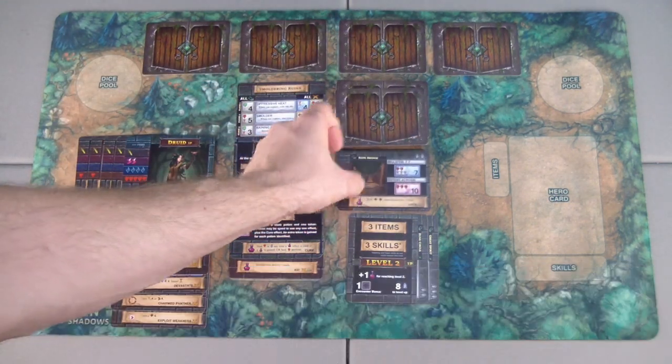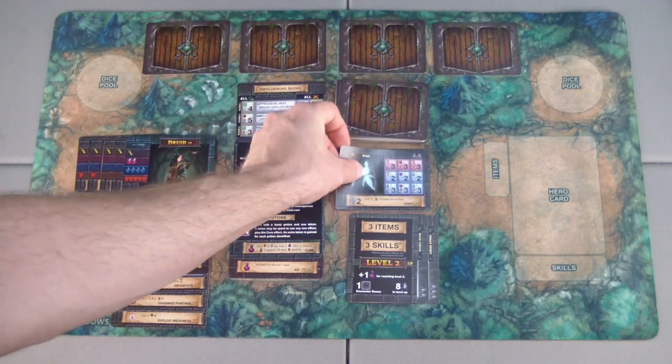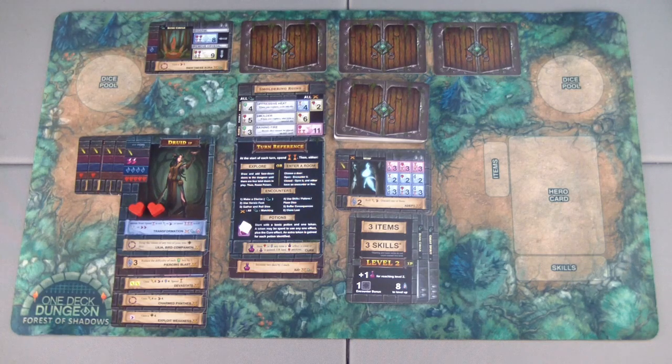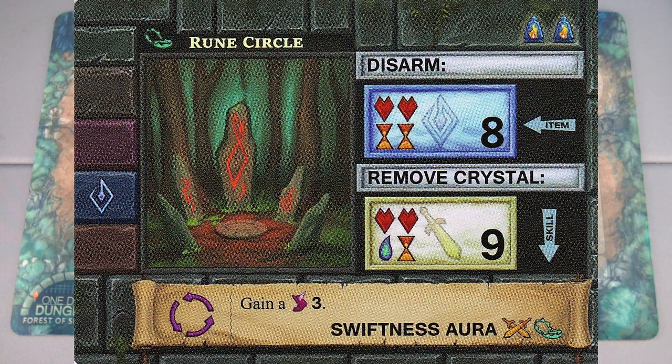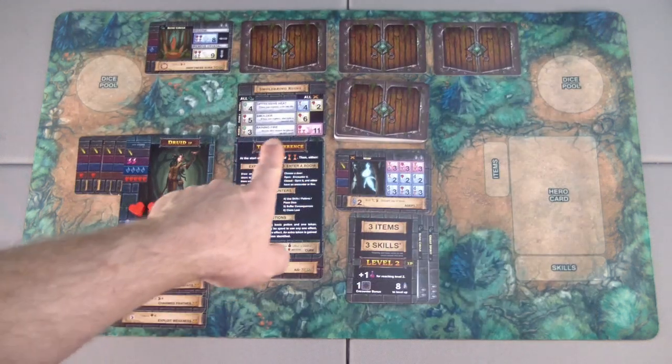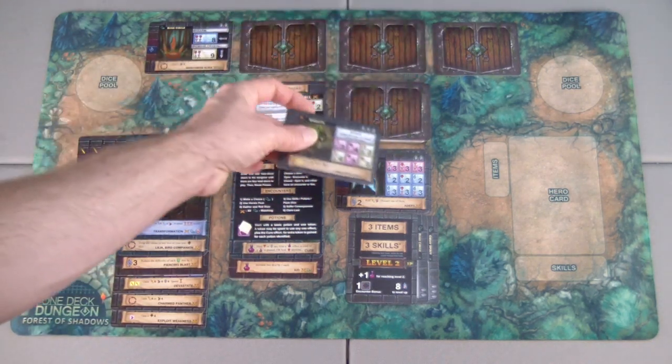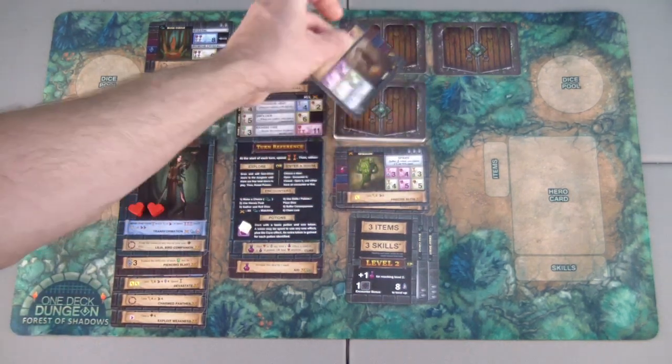So far we haven't gained any poison so we never had to worry about poison resistance checks when exploring. On the third floor, the boss is just below us. We find a rune circle worth only two experience — the swiftness aura would give us agility, nice given the agility requirement on raining fire, but I don't want to swap out any of my current skills. I'll leave that alone and not enter.